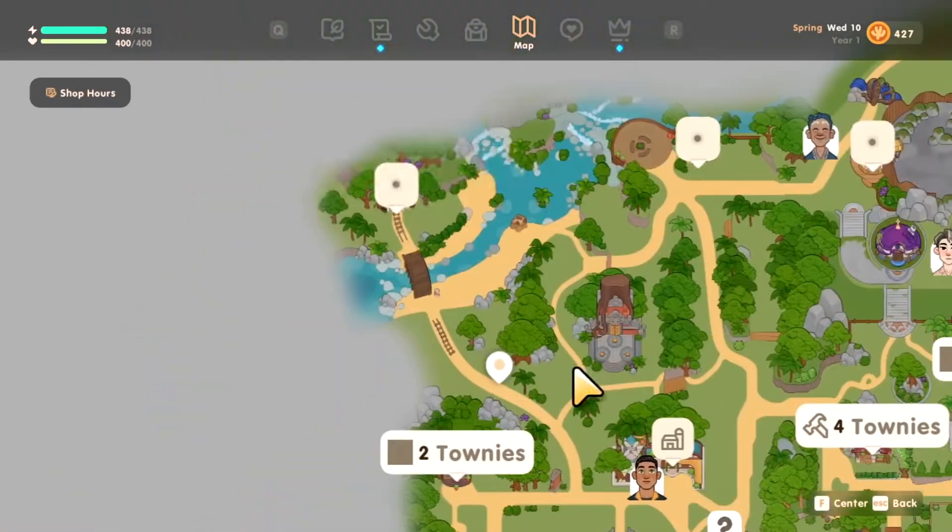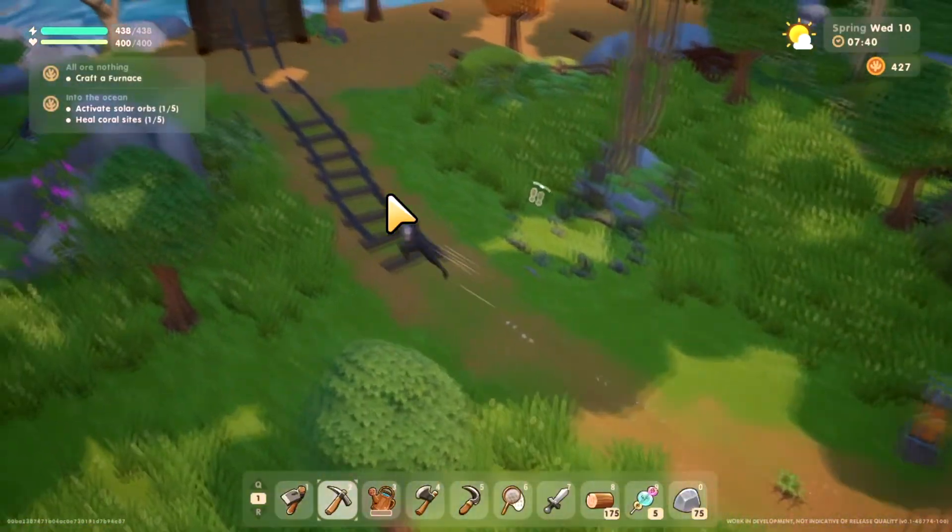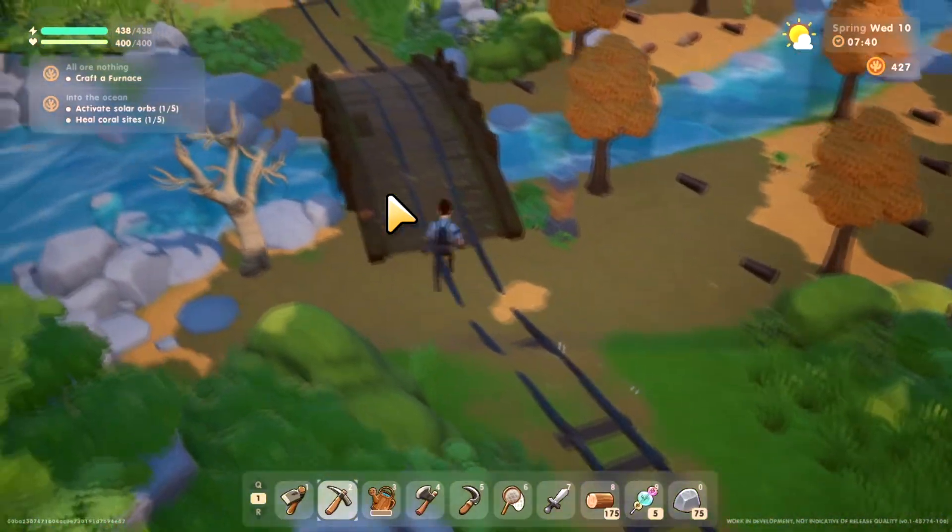Alright, your farm is right here, I am right here, and the cavern is right there. You want to go all the way to that top left-hand corner to make it to the cavern.